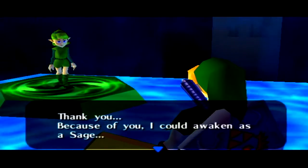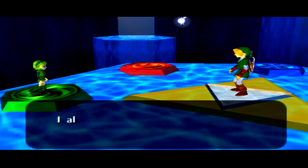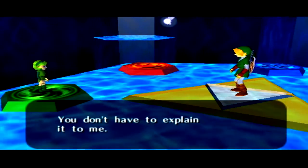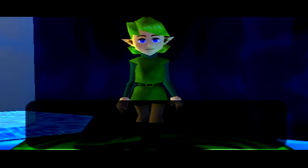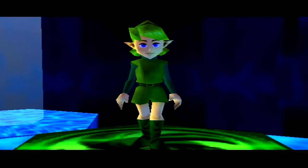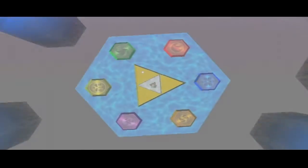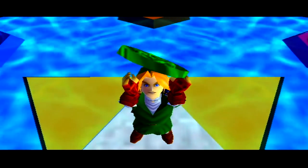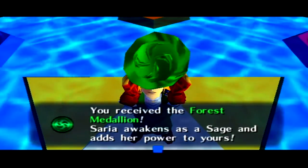Thank you — because of you I could awaken as a Sage. I am Saria, the Sage of the Forest Temple. I always believed that you would come, because I know you. It is destiny that you and I can't live in the same world. I will stay here as the Forest Sage and help you. Now, please take this medallion. You receive the Forest Medallion — Saria awakens as a Sage and adds her power to yours.